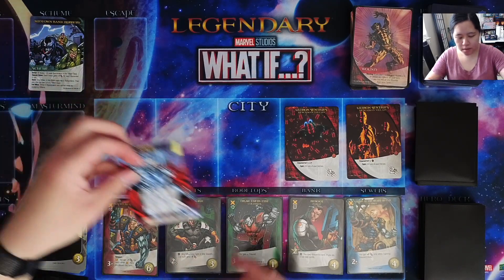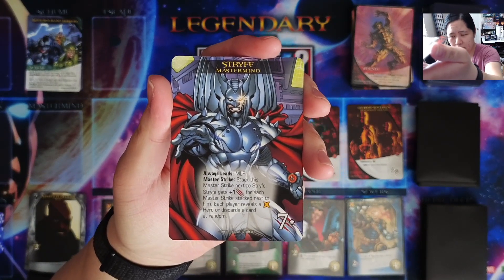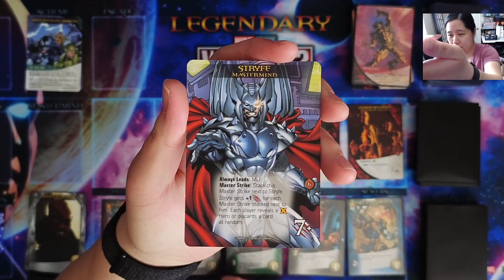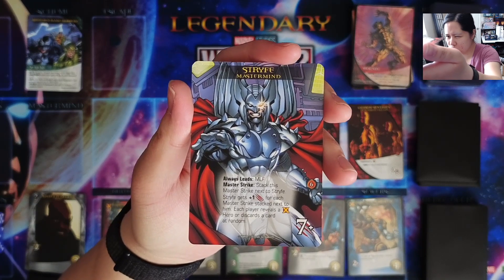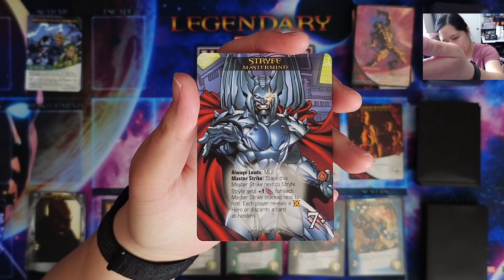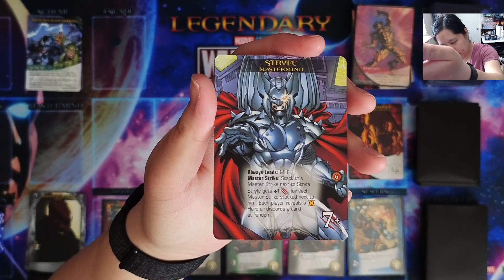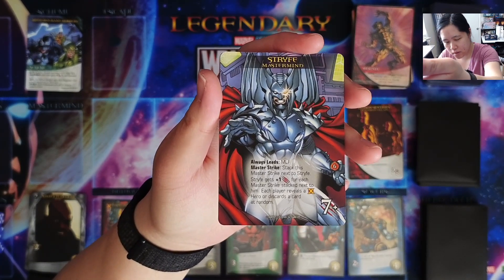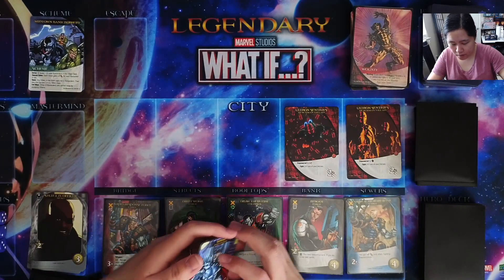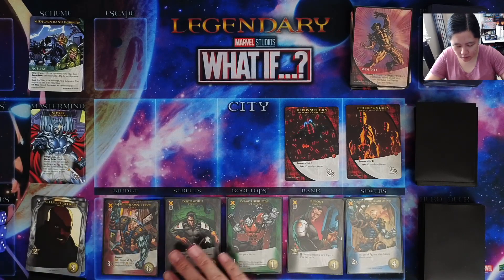We have our Mastermind, and I usually just put the Mastermind tactics face up right behind it. So we have this Always Leads, which you actually ignore for solo. So this is Strife, the Mastermind. Stack this Master Strike next to Strife. Strife gets plus 1 damage for each Master Strike stacked next to him. Each player reveals an X-Men hero or discards a card at random. And I think all 3 of these are X-Men heroes, so we shouldn't have any issues with that as long as we're recruiting some heroes.